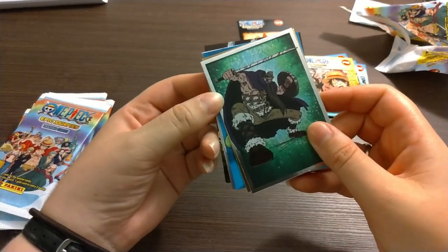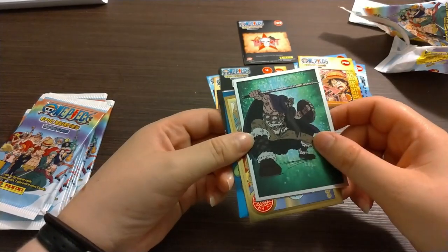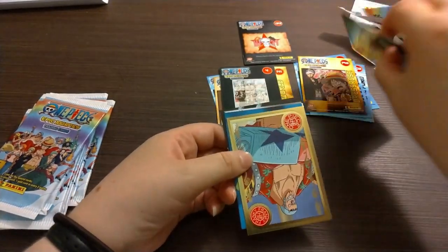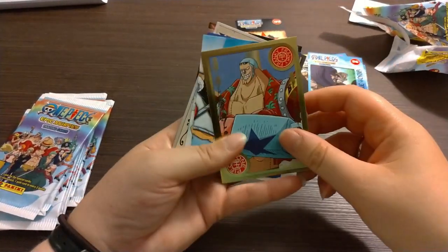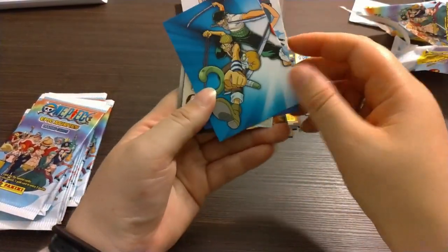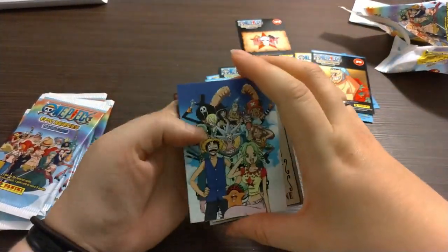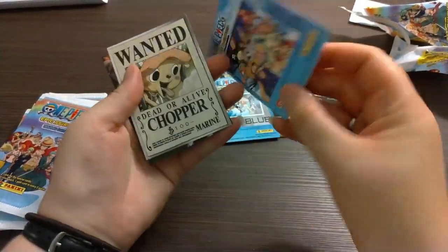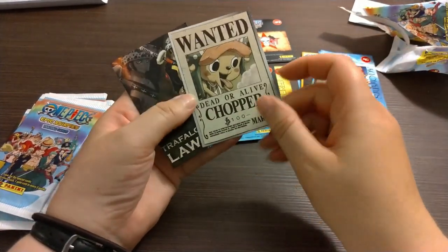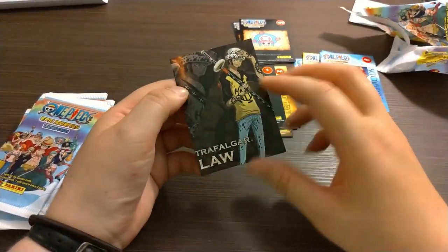We have... I never remember, is this Dory or Bragi? One of them. Anyway, that is one of these. And a gold Frankie — that is just Frankie. Usopp and Zoro, part of the set. Trafalgar Law's wanted poster! I guessed correctly. Trafalgar Law.